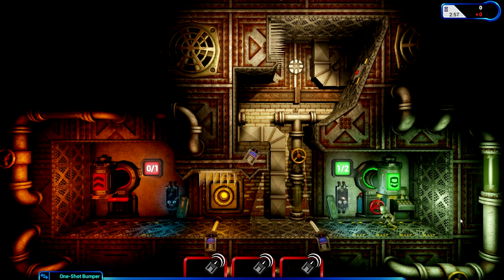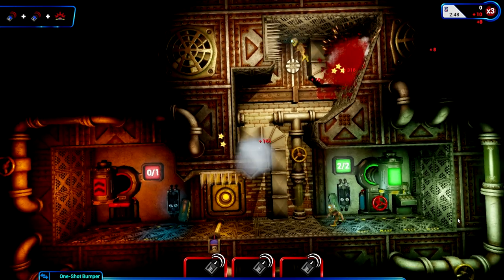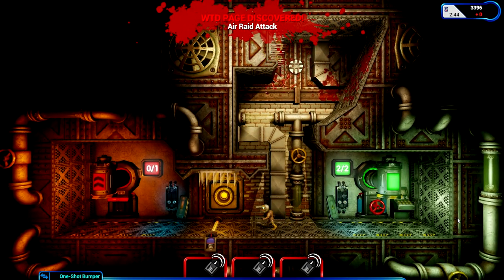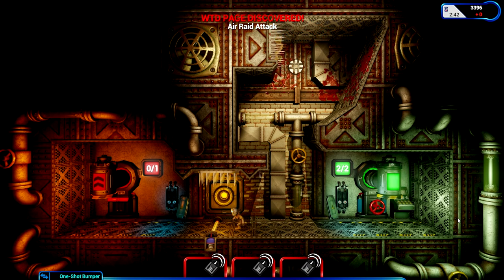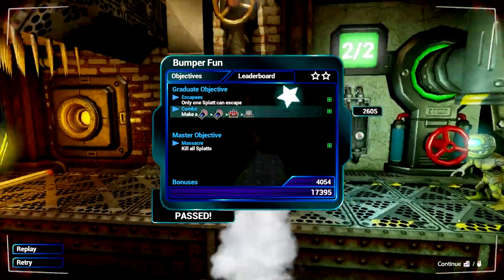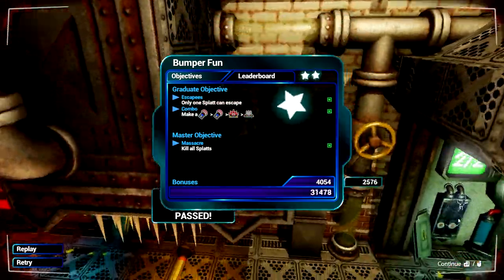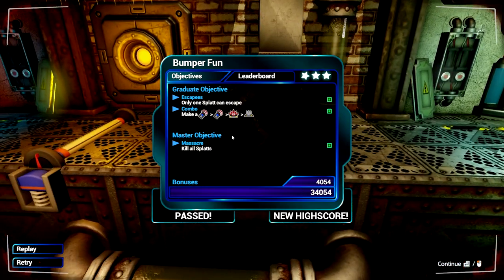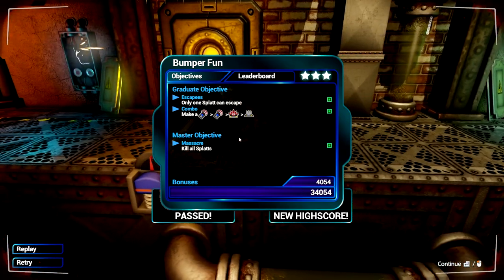I quite like saying 'release the splats.' First splat comes up, hits the bumper, gets thrown up, hits the mine, hits the spikes! Oh yes, now his strawberry jam is everywhere. And the second guy just goes straight into the bloody ceiling - and you're going to give me three stars for that! Yes you are! The text is slightly the wrong way around, but I forgive you game, you're still in development.